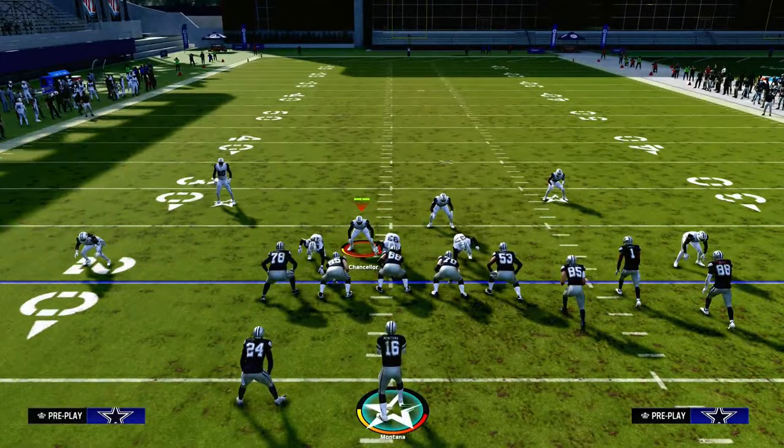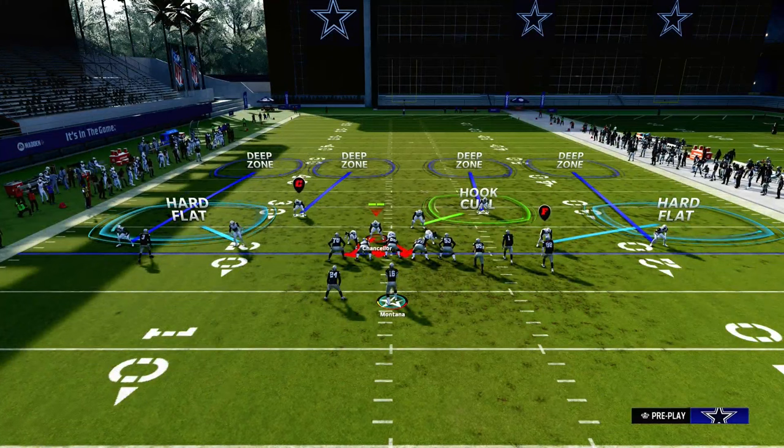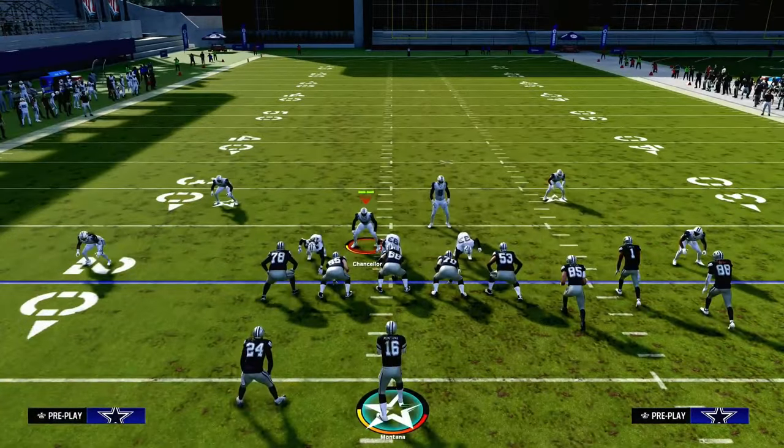My recommendation would be to shade your coverage underneath. The reason is I want my hard flats to play the hard flat — it's going to help against RPOs, drags, and underneath stuff. And then you have the hook curl that's going to be shaded down, which will also be very effective.